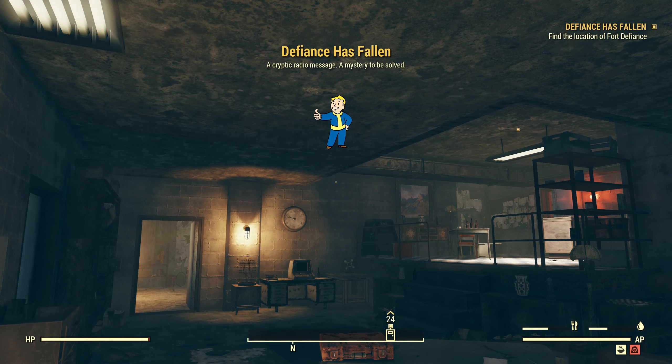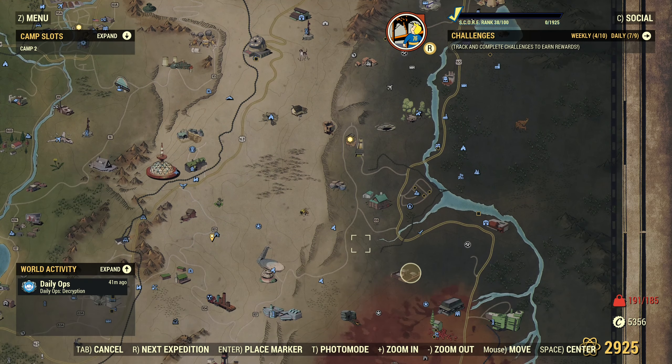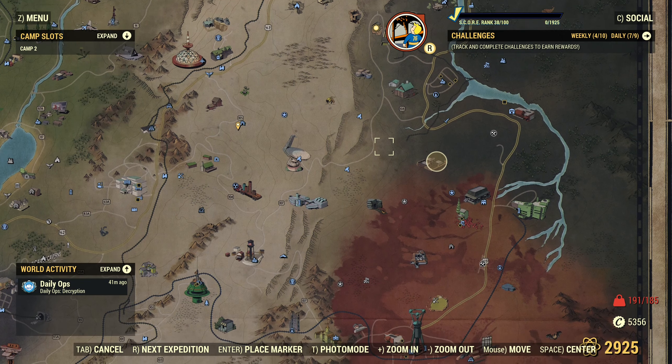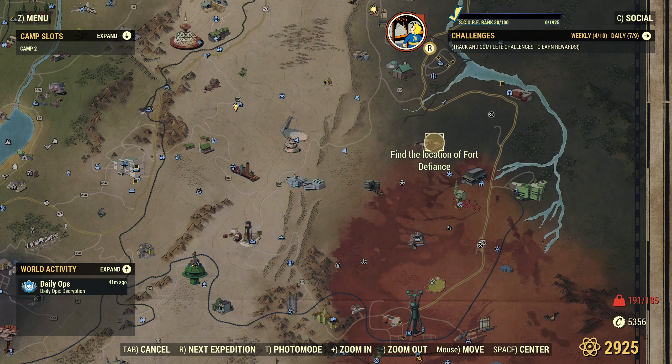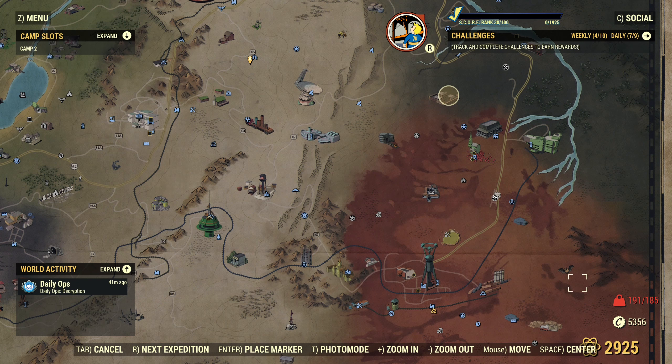Defiance has fallen. Find the location of Fort Defiance. Well, actually we've already been there, I believe — it's down here. So it wants us to go here, but we've already found it. I have a feeling we can just go directly there and bypass this part.